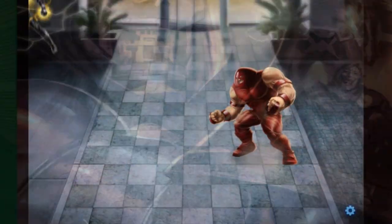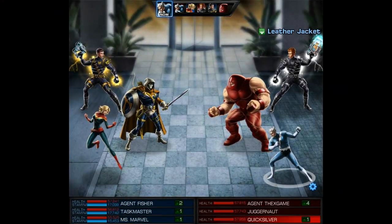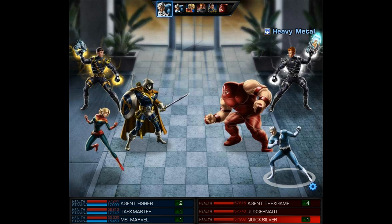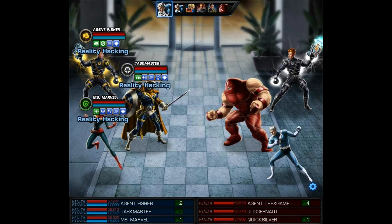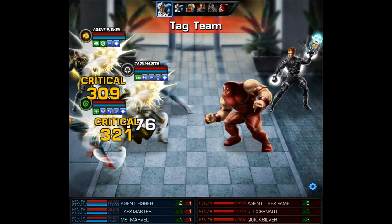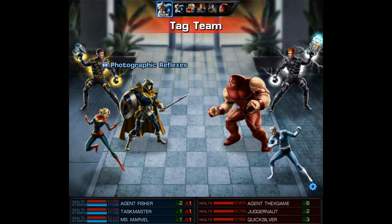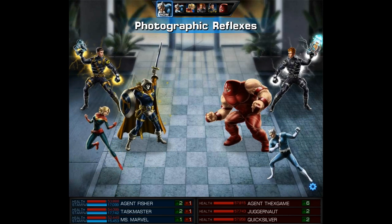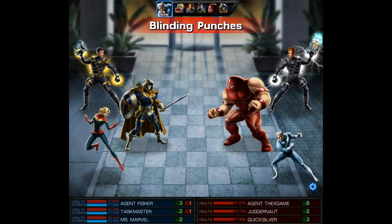As we move into our first match, we're going to be using Taskmaster along with Captain Marvel. Captain Marvel is a really powerful costume that's going to make all buff actions quick actions. She does this through her first ability and the buff that it provides called Rally. Taskmaster has a few buff actions that aren't quick actions — one of his main buffs is on his Tactician power, but unfortunately there are no enemy Tacticians so we won't be seeing this.